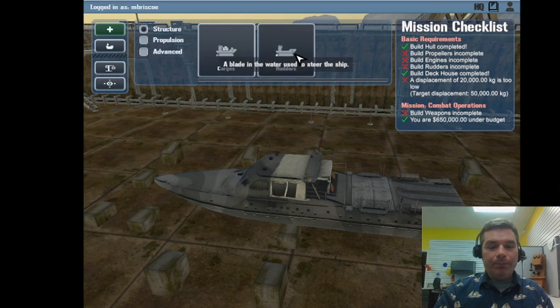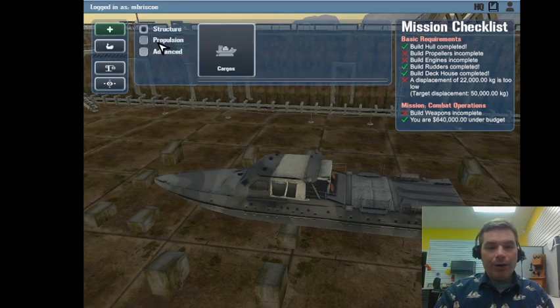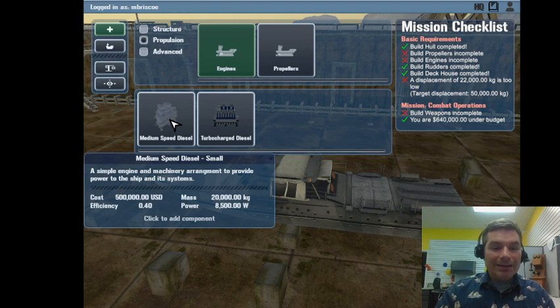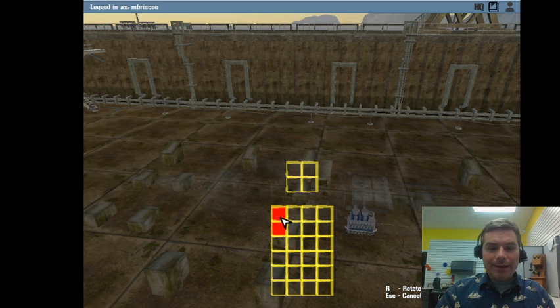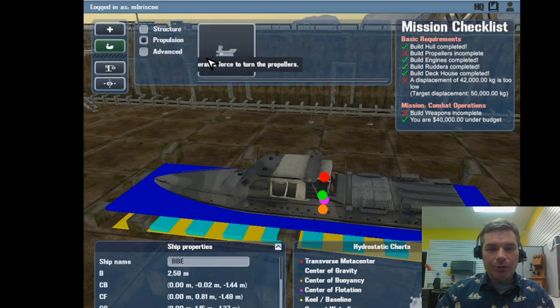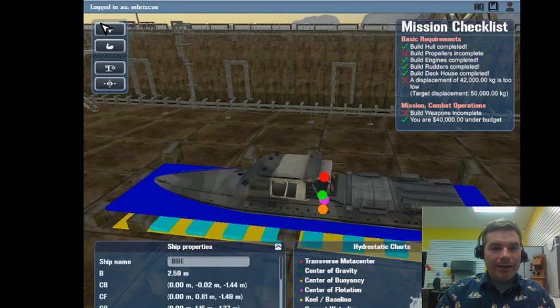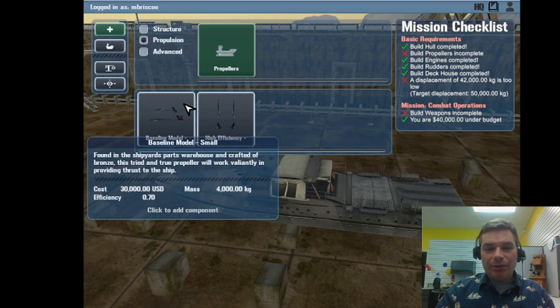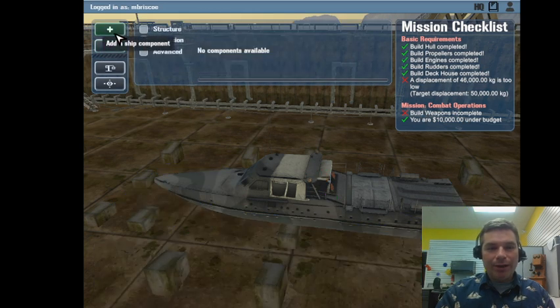We have the hull and nothing else, so let's add components. I'll skip cargoes for now. Adding a rudder - I like the low drag rudder from the last mission. For propulsion, the turbo engine costs 600,000 dollars while the medium speed diesel engine costs 500,000. We always need to put the engine in the middle - right here on this craft.